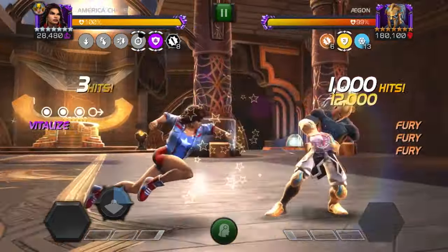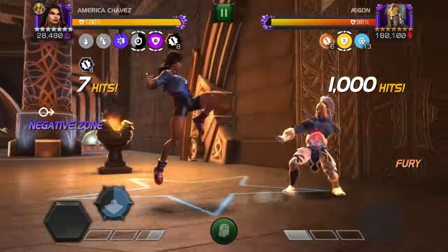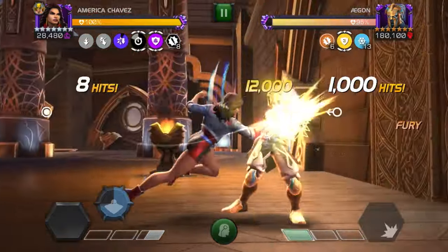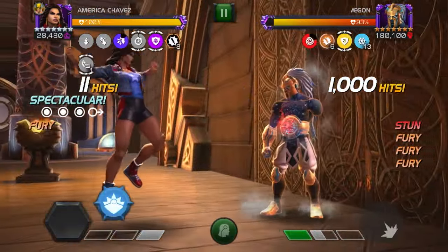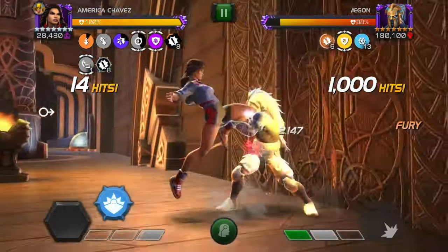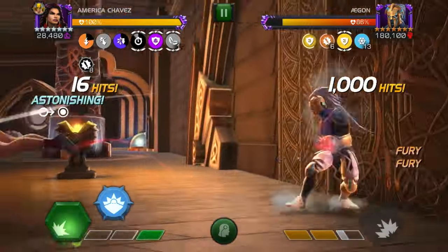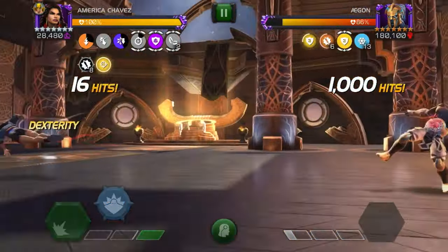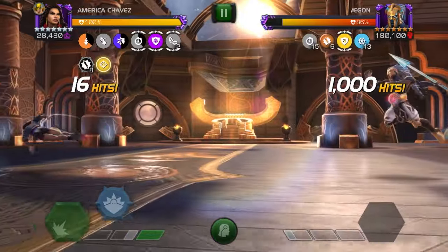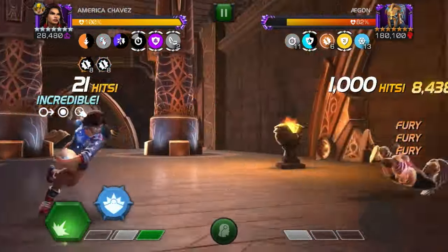We're gonna start with this Aegon fight, which is a weird fight — there's a lot of things you have to remember to do. But I narrowed it down to where I can bypass some things. I made it so I don't have to worry about the root too much, but I still have to worry about knocking him down a lot, which for Chavez is pretty easy because you don't really have to block to knock them down when you charge your heavy attack. You can just throw a special attack even.